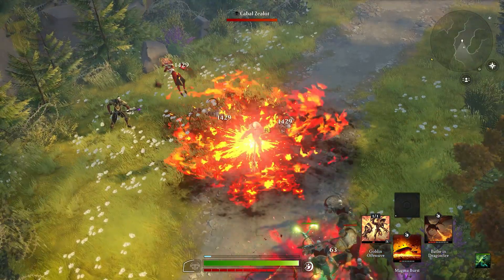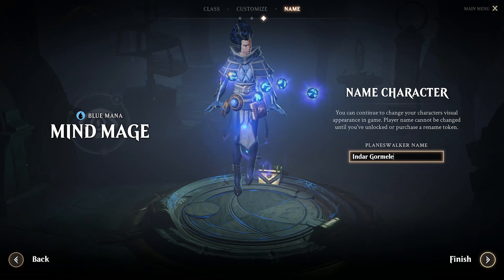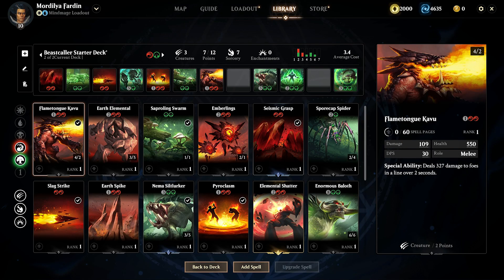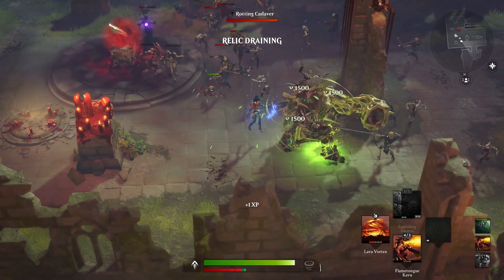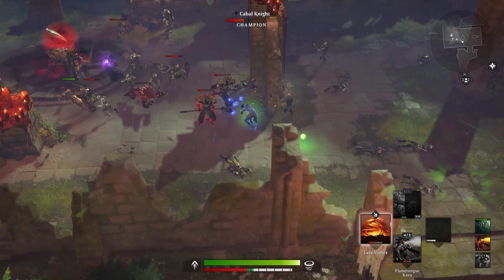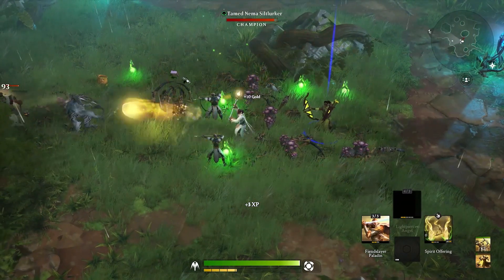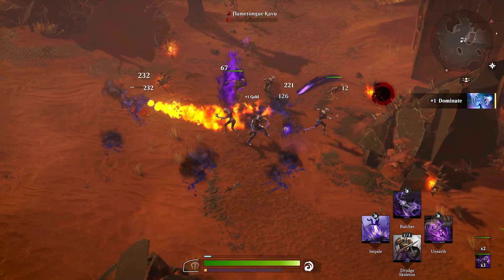Any class can build and use any deck, regardless of the color themes associated with each. So you might have selected the blue-aligned mind mage class, but you might find yourself not playing any blue spells at all — instead opting for a red-green deck and still be highly effective in the game. Certain colors naturally complement each other, like white's healing powers and black's life-draining abilities, which you can combine to sustain you and your creatures on the battlefield.